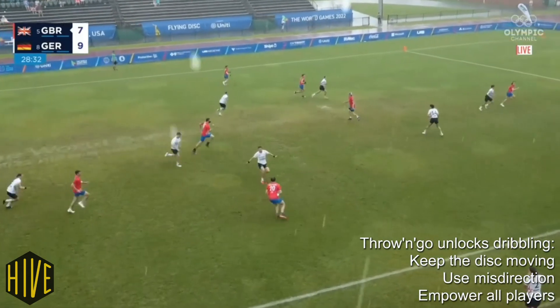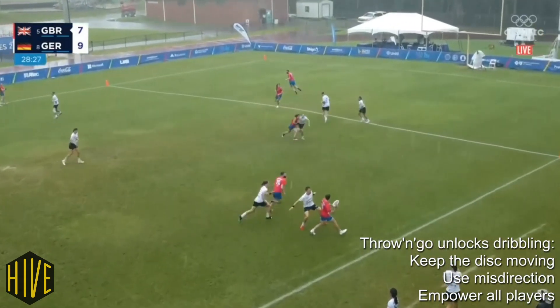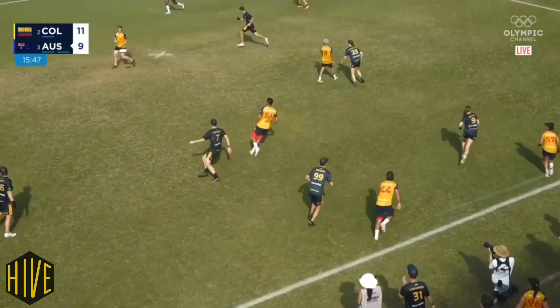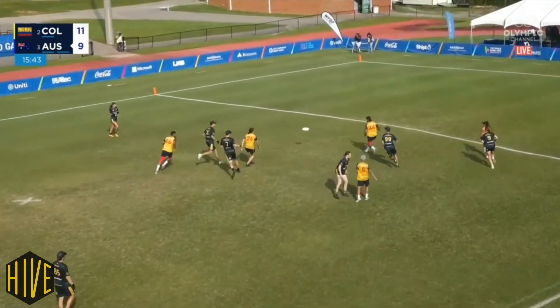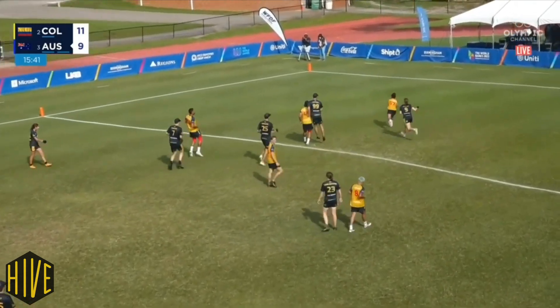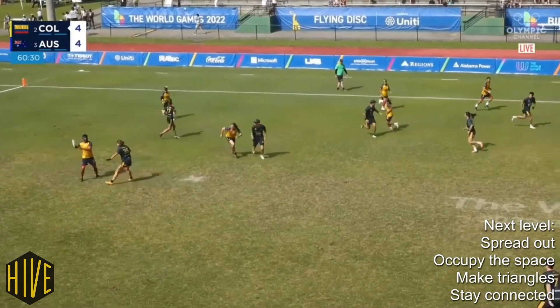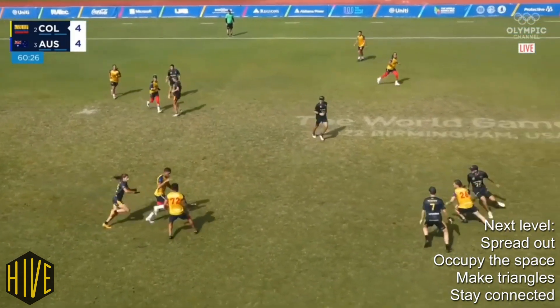If they get marked out — say they get marked by two players — then whoever has the disc can start dribbling. Every player should have that power to throw and go out with their passes, to get the disc back in their hands, and to keep that offense flowing. This works well in any offense, but it works particularly well if the players are spread out. Once you bounce off one or two players, there's always going to be more connected players who are in really useful spaces.